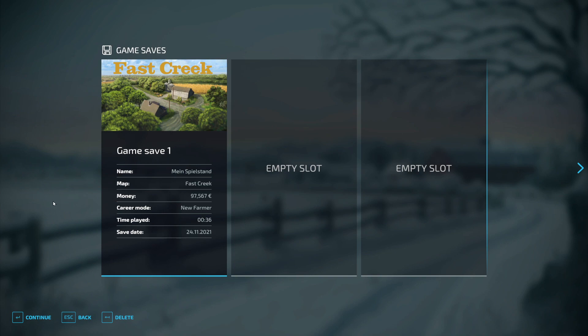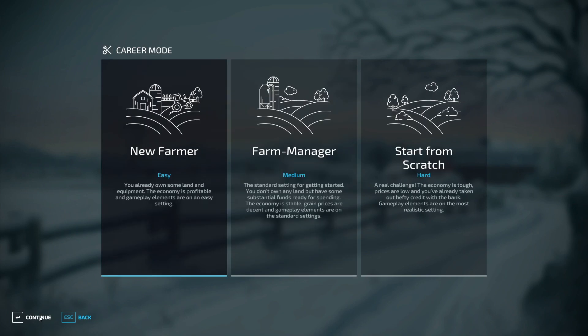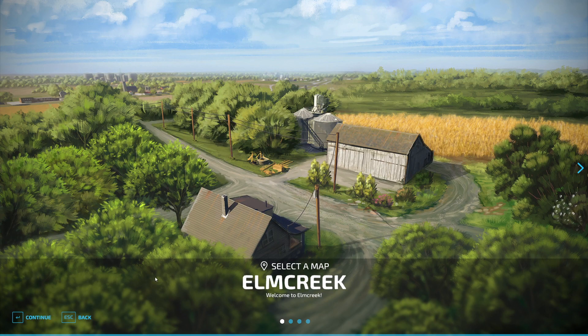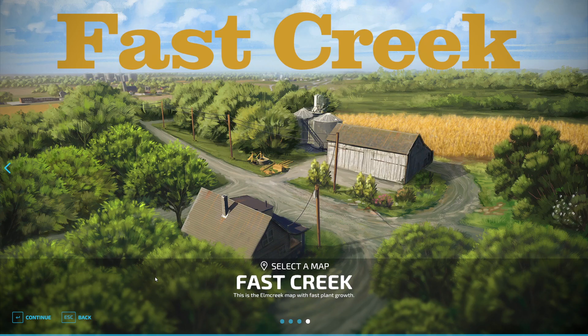You start a fresh save game. Here we use an empty slot and then continue. New farmer — as you like, you can choose the others as well. And now you don't choose Elm Creek, the original, but you choose my mod Fast Creek.